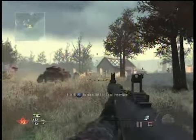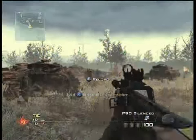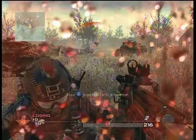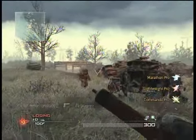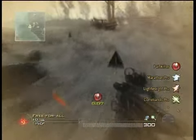And wait for your friend to come. The double health makes it so when he knifes you, it only hurts you one time. You keep on putting your Tactical Insurgent until you get Painkiller. Then when you get Painkiller, you walk out in the open.